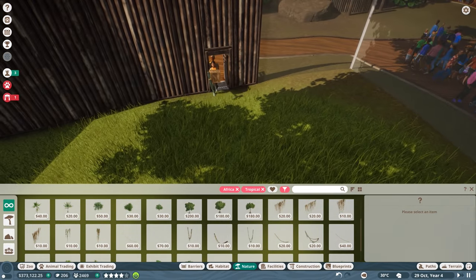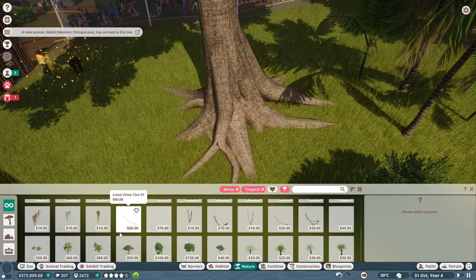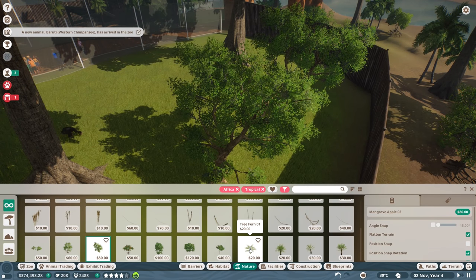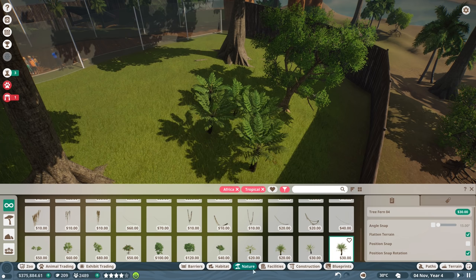Here are the three other chimpanzees arriving. I only see two guys but we just bought three. There we go, more of them right there - that's going to be great. Let's get a mangrove apple tree and put that back here, and a tree fern - let's get a few of those. Just kind of scatter them like so. Let's check up on their rating and stuff right now.